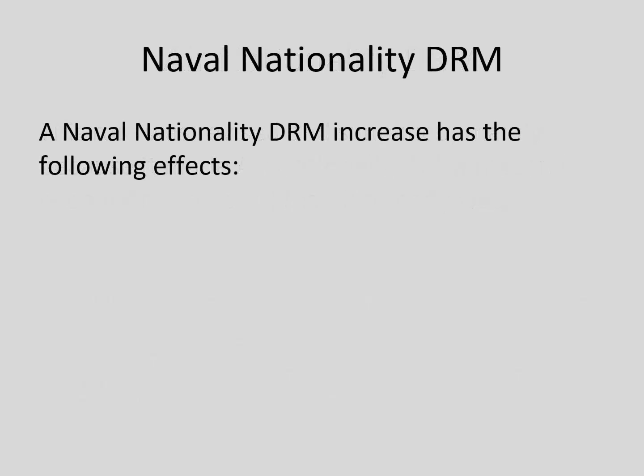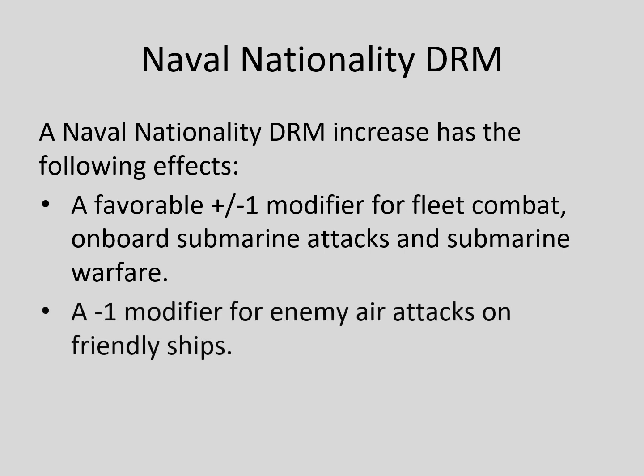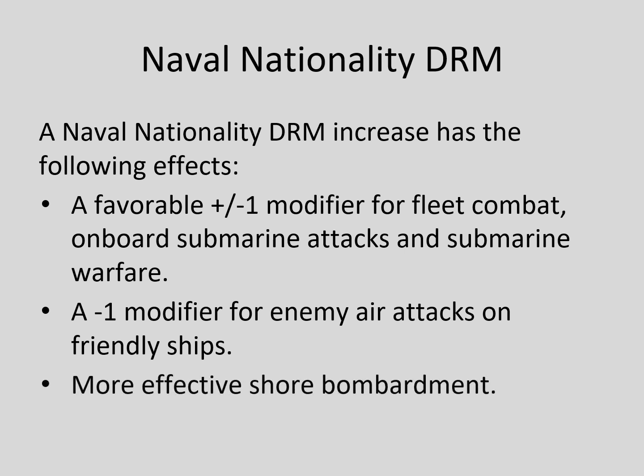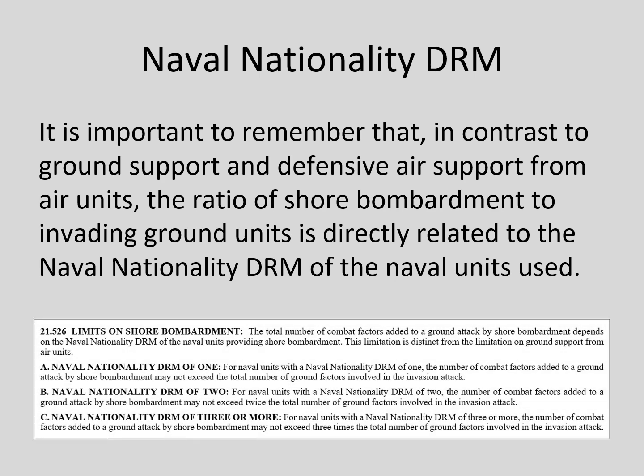A Naval Nationality DRM increase also has several effects. It generates a favorable plus or minus one modifier for fleet combat, onboard submarine attacks, and submarine warfare; a minus one modifier for enemy air attacks on friendly ships; and more effective shore bombardment. Unlike ground and defensive air support, the ratio of shore bombardment to invading ground units goes up with the Naval Nationality DRM of the naval units used, from one-to-one up to a maximum of three-to-one. A high Naval Nationality DRM is essential to large invasions.